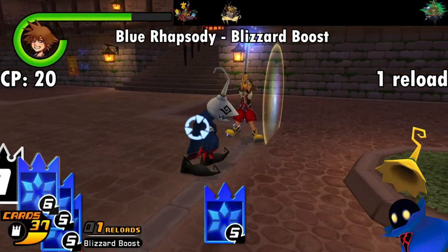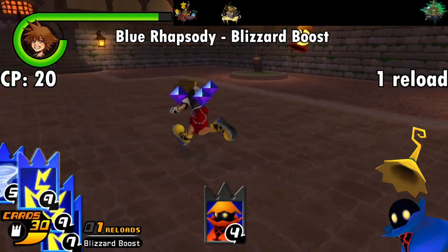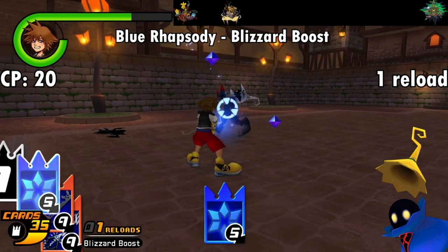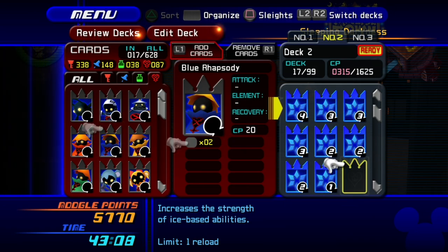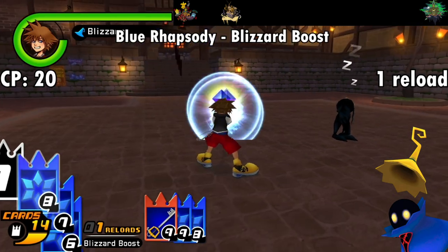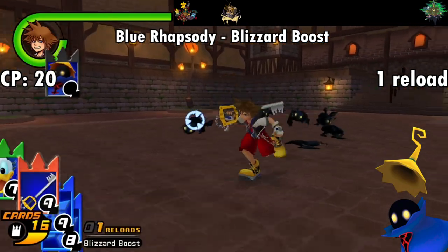The Blue Rhapsody grants Blizzard Boost, powering up your Blizzard spells, Blizzard Raid, Homing Blizzara, Aqua Splash, and Freeze. This is great for Blizzard-centric decks, and probably more useful for early game screen clearing since you start off with Blizzard cards and most of these attacks have a wide spread, especially Blizzaga. You can also totally use more than one of each common enemy card in your deck if you don't mind using the extra card points, so if you can't get through a typical encounter with only one reload and you have a spare Blue Rhapsody, you can toss it in for another reload worth of Blizzard buffs.